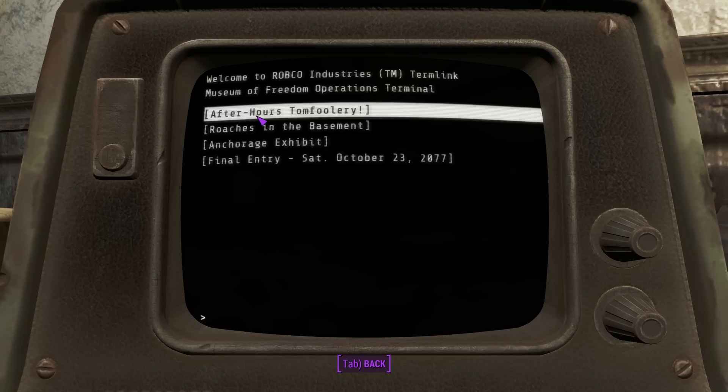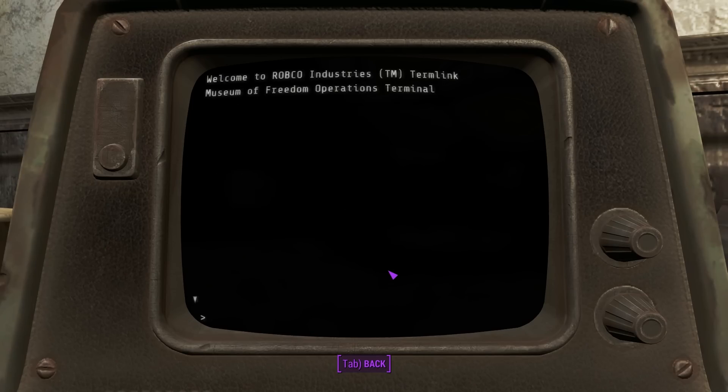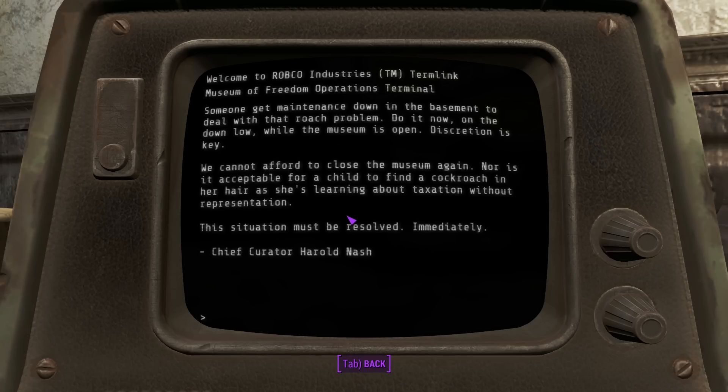What are these log entries? 'After hours tomfoolery: for the last time, the red coat mannequin displays are not toy soldiers and are not to be played with after hours. Two of them have scuffed paint and this morning one of the foot regiment pieces was missing his arm. This sort of horsing around will not be tolerated - anyone caught engaging in such behavior will be written up, docked in hours pay and charged for damages.' Damn, that sucks. 'Now we got roaches in the basement - get maintenance down there to deal with the roach problem, do it now on the down low while the museum is open.'